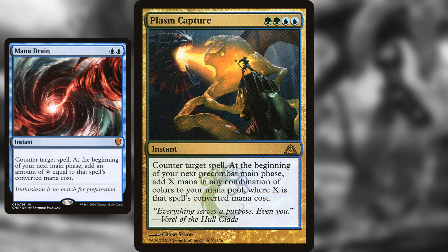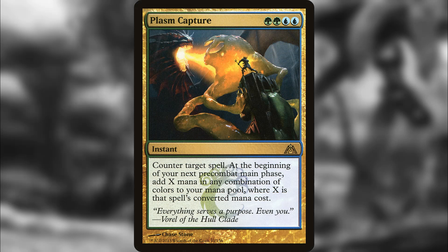Number 5 is Plasm Capture — a fantastic card. If you like Mana Drain, this is basically Mana Drain in Simic. You're paying two green mana in addition to the normal cost, but the reward is that after you counter their big spell you're going to have a ton of mana to work with on your turn, probably setting yourself up to win the game. Simic has some pretty underrated counter spells and this is one of them — highly recommended.